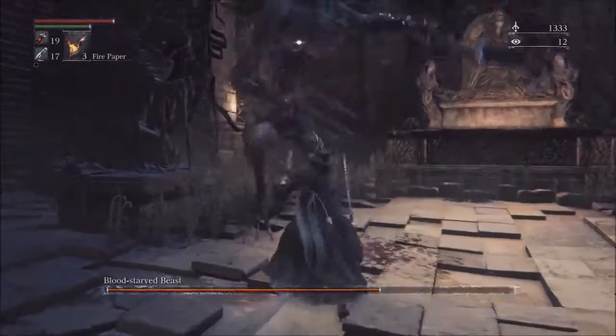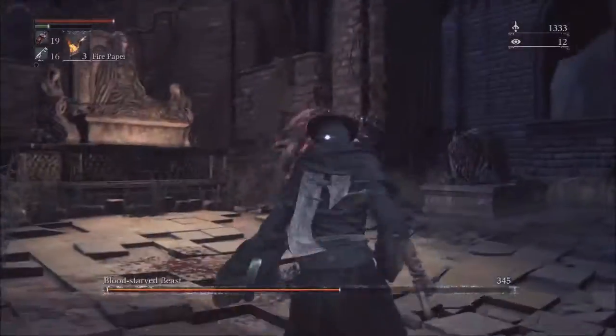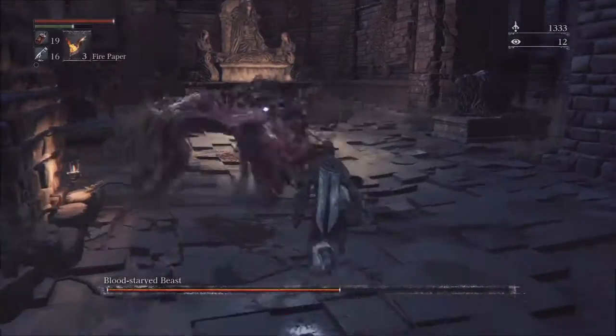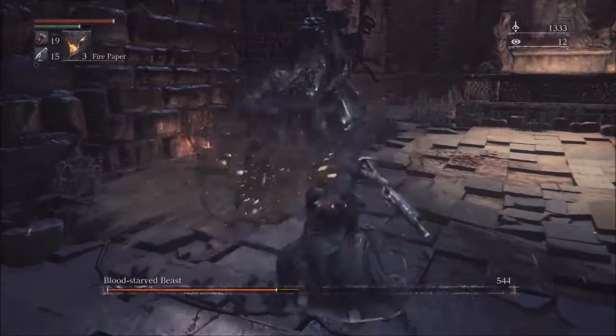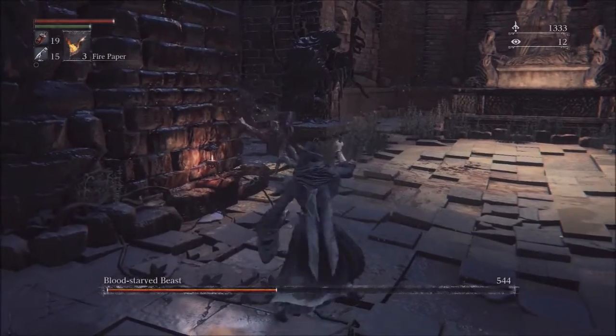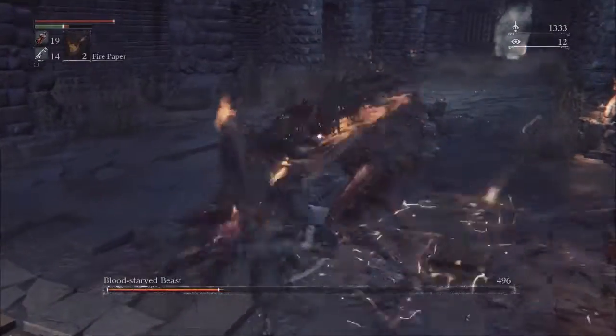Do enough damage and the boss will enter phase 2. When he's transforming, you can get some free attacks in. At about half HP, you want to switch on your fire paper. If you end up being damaged or poisoned, try and go behind the walls and use your antidotes and potions.